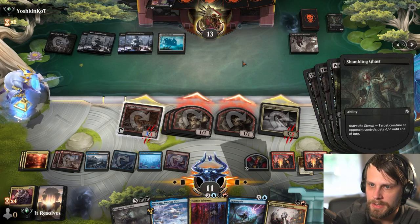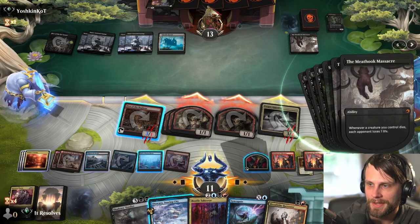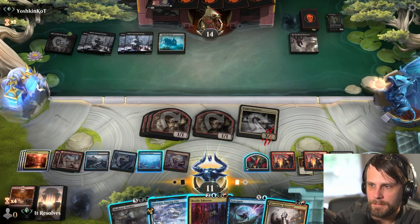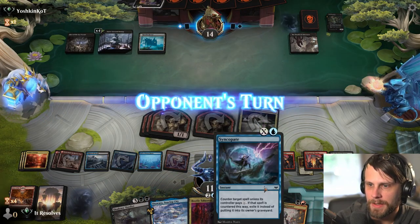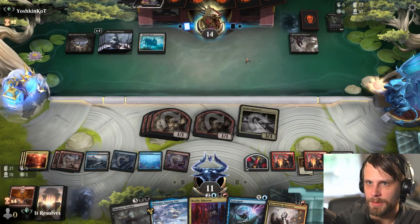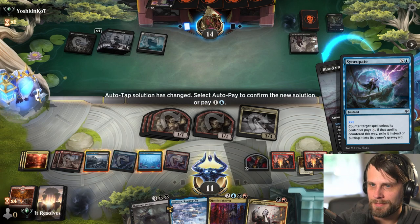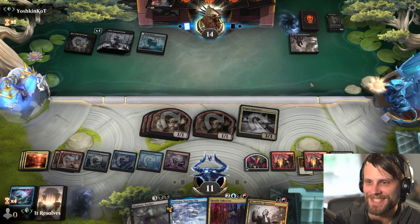They can kill the Den - I don't care, doesn't really matter that much. We could bounce it but I'm not going to. I'm going to pass leaving up the Syncopate. We could technically Blood Tithe Harvester here as well. Syncopate for one - heck yes!